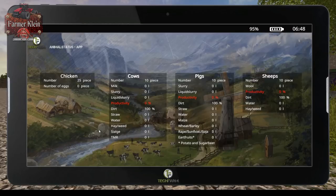Here's our Animal Status app. One of the reasons I picked this map is that it starts out with animals. We can see we have 25 chickens — no eggs right now, but they would be listed if we had them. We have 10 cows, currently no milk or liquid slurry, and productivity levels shown. If we had items in our food troughs, water, straw, and so on, that would all be listed here. The same goes for our pigs — how many pigs, how much slurry and liquid manure. We can see the food and water. For sheep: the number of sheep, the amount of wool, the water and hay. This gives you a quick overview of the animal screen.